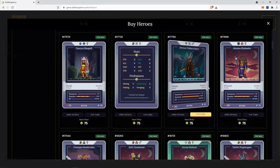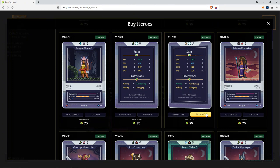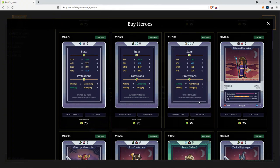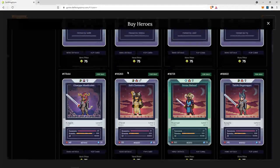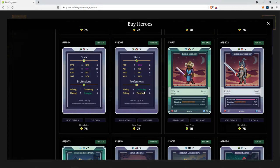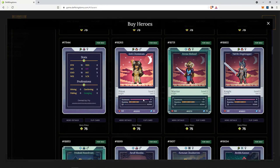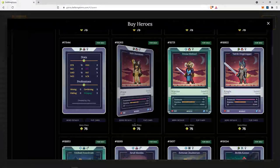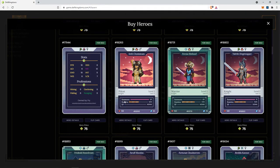Remember, for the monk and pirate, my preference is to look for the fishing profession so that I can potentially be summoning ninjas. Here we have a priest with full summons, although it's three, with the gardening boosted profession. So 75 jewels, not too bad. However, the number of summons is quite low. This is a gen 5. For 75, in this current market situation, it's a little bit pricier than I would have liked.